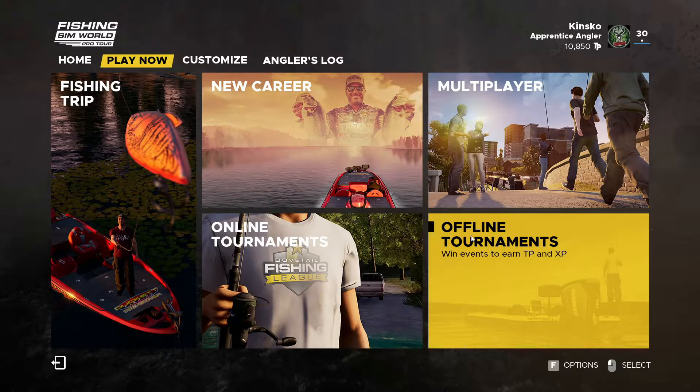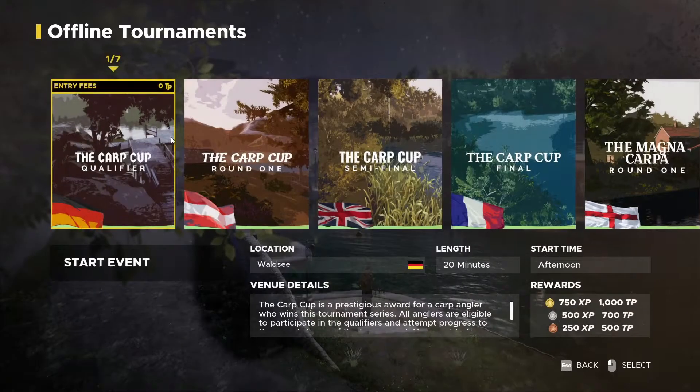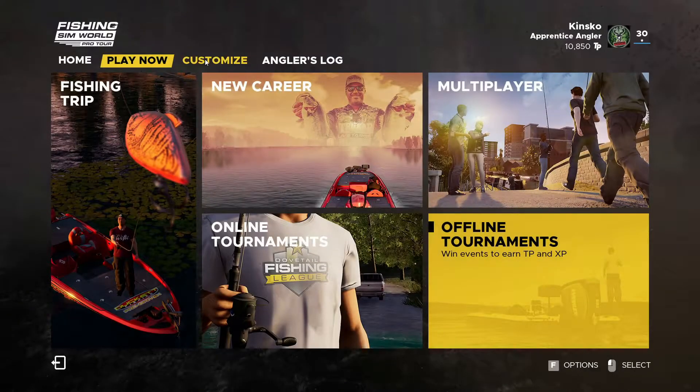I'm going to be focusing on Volte, and in particular the first tournament, as this is a good place for beginners to start. You get 750 XP and 1000 TP if you win, 500 XP and 700 TP for second place, and 250 XP and 500 TP for third place. Generally in this tournament you should always be placing first.